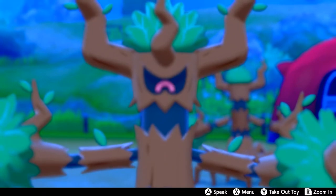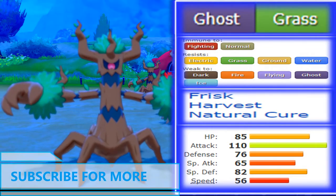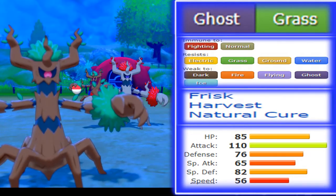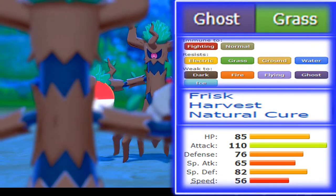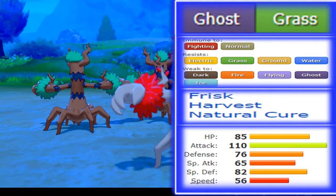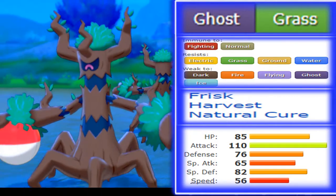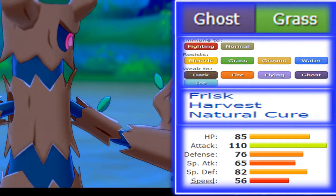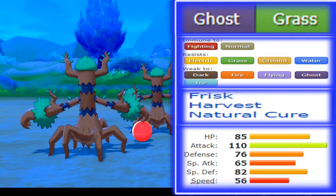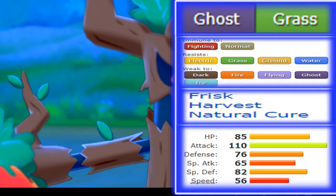Trevenant is not bulky — it is not a bulky Pokémon — but if you look at the stats, you realize it's not necessarily that fat. However, the thing that made it fat was that it was able to recover half its HP and still go in offensively with Leech Seed. It has 85 base HP, which is quite a lot, and it does allow it to recover a lot of HP each turn. Contrast that with 76 base Defense and 82 base Special Defense — it's able to soak hits, and combined with 110 Attack, it stings back.